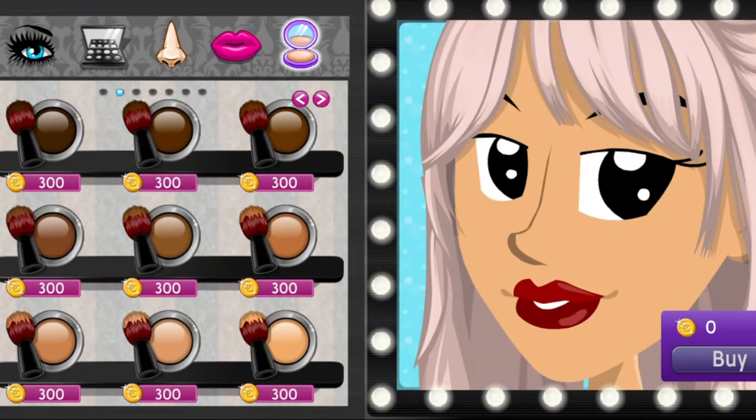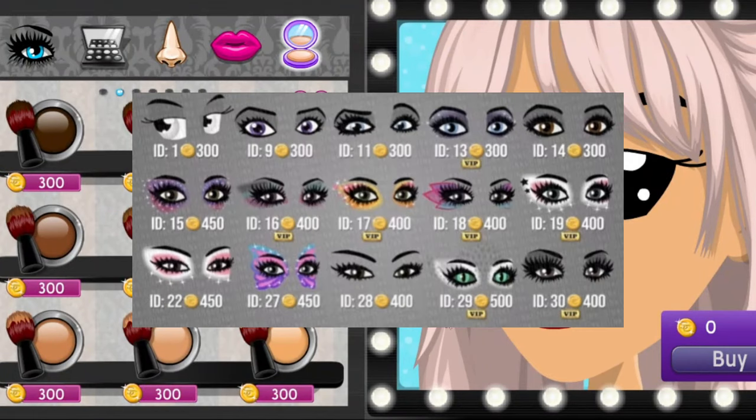Hey guys, today I'm going to be teaching you how to spawn in rare eyes using Cheat Engine. You can get any of the eyes on the screen or any other eye codes — these are the only ones I have currently.